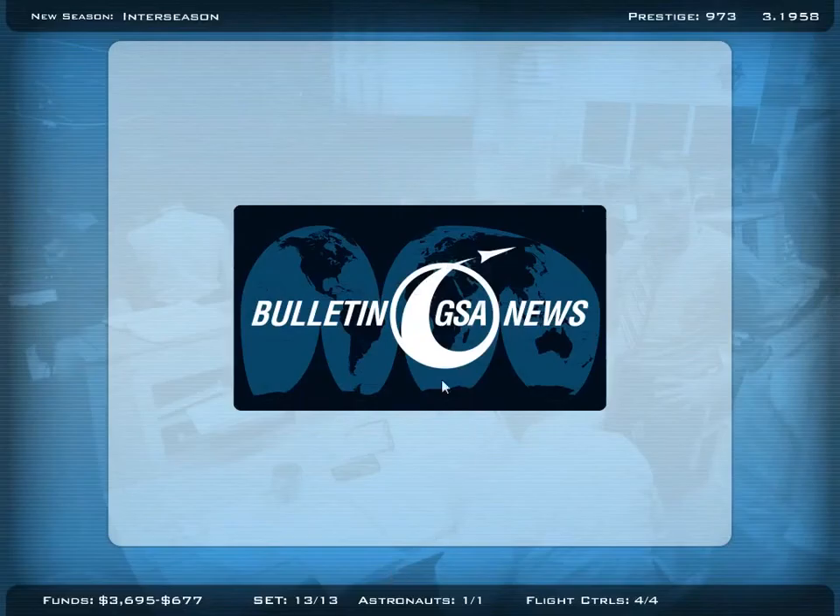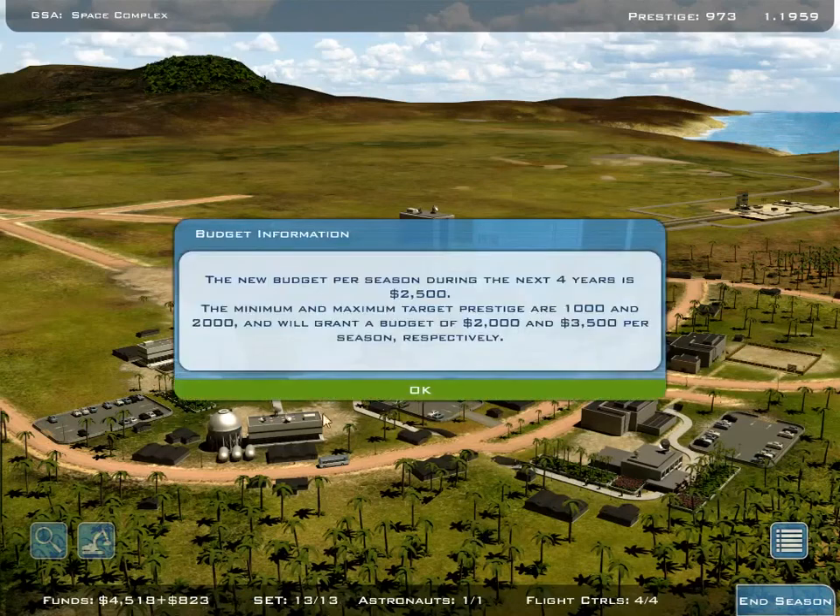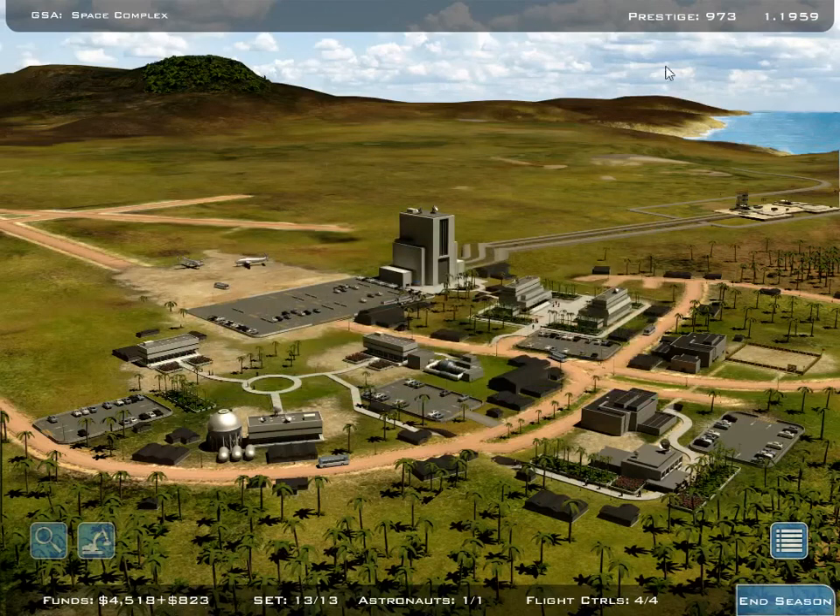So our first two missions were successful, and we're still in the minus, but hopefully soon we will receive an upgrade for our budget. And here it comes — the new budget per season during the next four years is 2,500. The minimum and maximum targets are 1,000 and 2,000 prestige. We'll grant a budget of 2,000 to 3,500 per season respectively. We had our first goal reached — we have 973 prestige, even though one mission failed. And so we're back to the plus — we can hire more people, build more buildings, and start more missions. But that is not what I'm going to show you in this short preview, because it's still an early beta. I hope you enjoyed it — you can already pre-order, get early access, and if you pay a certain amount, you can be involved with your name in the game. See you next video — Steve Warrior, over and out.